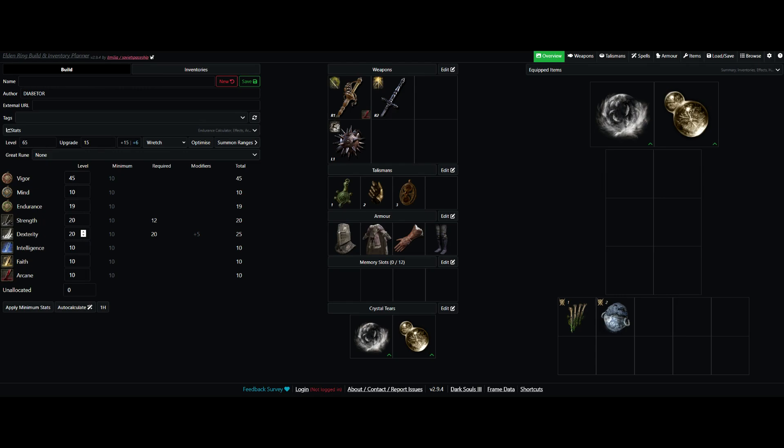For armor, you can go with whatever armor you want. For the Crystal Tears, we have the Winged Crystal Tear, which decreases our equip load — it essentially puts you into light rolls no matter what you're wearing, so that makes it really easy to dodge enemy attacks. After that, you can use whatever other tears you want. I recommend maybe the Green Burst Tear, or if you're using some kind of an elemental infusion, you might use the Magic Shrouding Tear or the Fire Shrouding Tear. In my case, I use the Strength Knot Crystal Tear, just to increase my Strength by 10, so I can squeeze a bit more damage out of this character who is at low level.